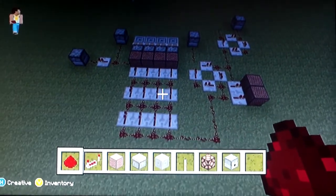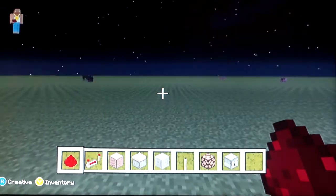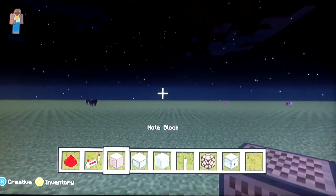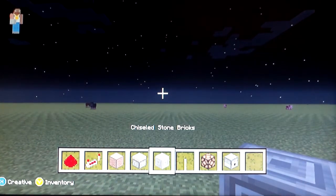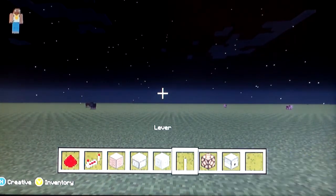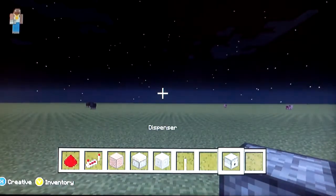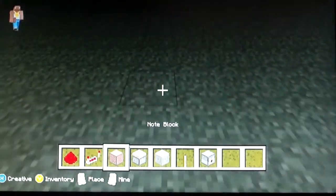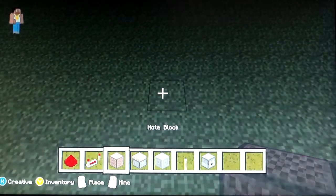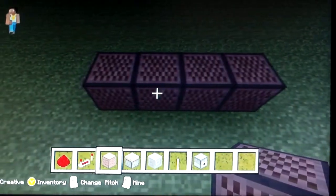I'll teach you how to make that. What you're going to need is redstone, a redstone repeater, no block, sticky piston, chiseled stone brick — or you don't really need that — but you could use a redstone lamp. Wait, no, you don't need a redstone lamp; I already tried that earlier and it didn't work. First, all you're going to do is place four blocks down just like that.